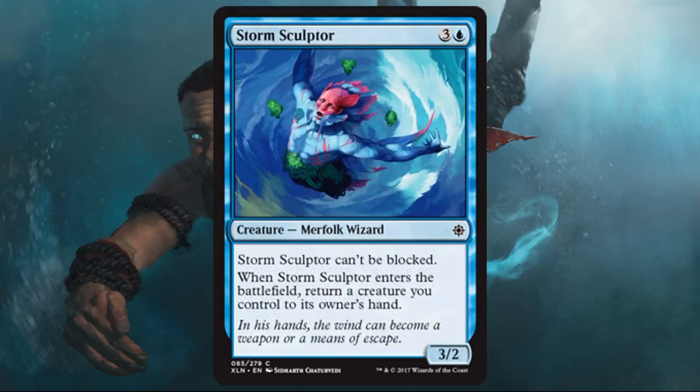Storm Sculptor — another Merfolk that can't be blocked, this time a 3/2 for four. They try to balance it by making you return a creature you control to its owner's hand. The benefit, though, is this turns on raid, and it also helps with cards like Dowsing Dagger. You can do three damage every time — your opponent has to deal with this relatively quickly or they're in trouble. You can also twist around that drawback: if you have a card with a good enters-the-battlefield effect, you can bounce it and get more value. Overall I do like this card for limited purposes and it could be a relatively high pick.